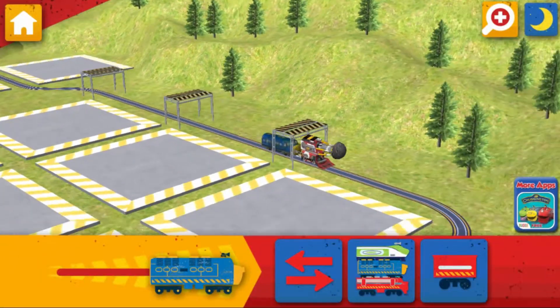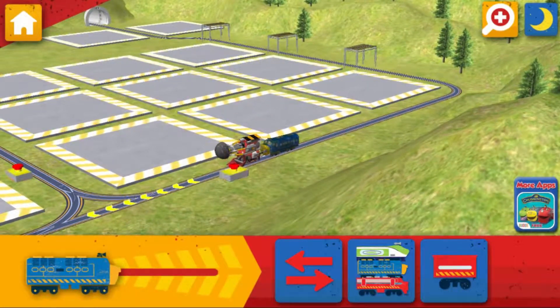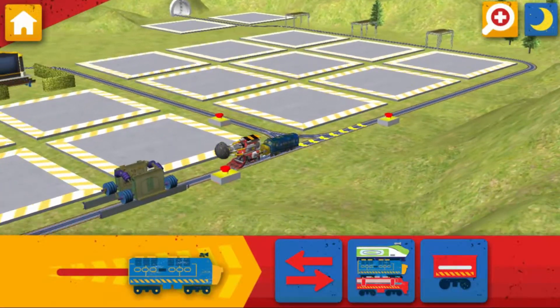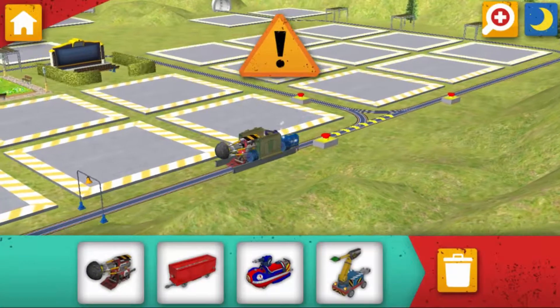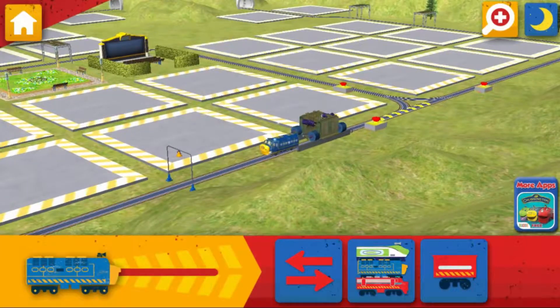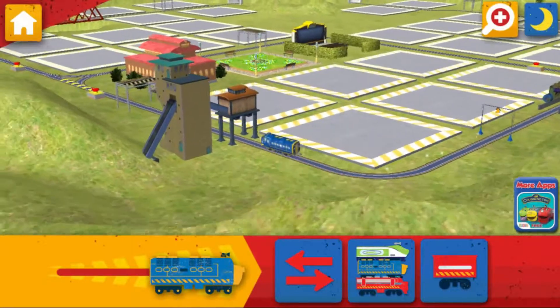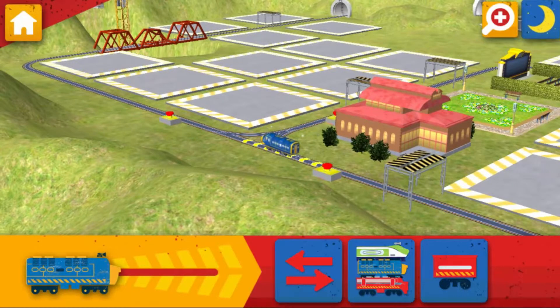Wait for me! To get moving, choose a wagon to add to your chugger. The bridge is broken. Find your way there and replace the broken piece of track. Tap this button to change your view.